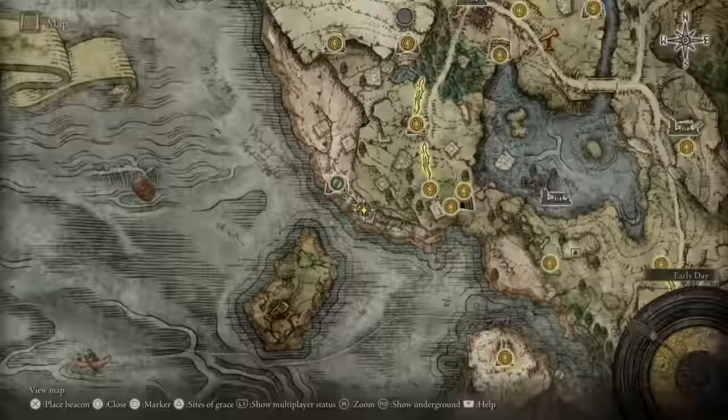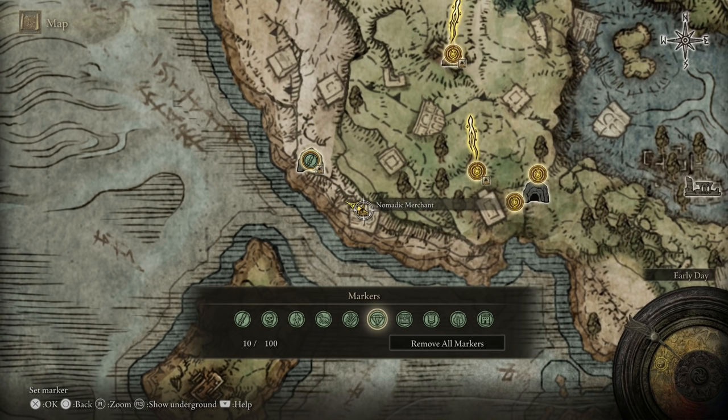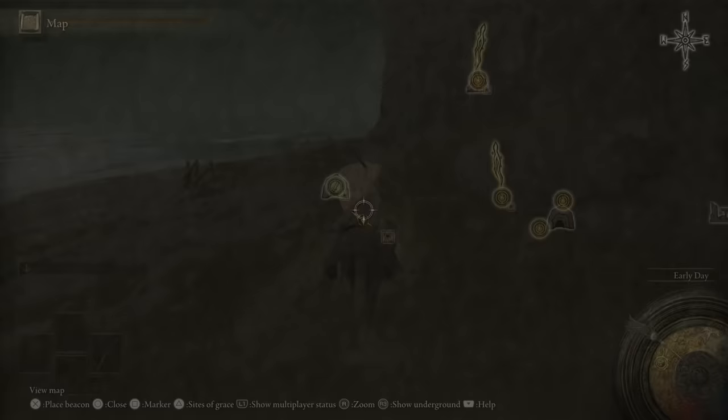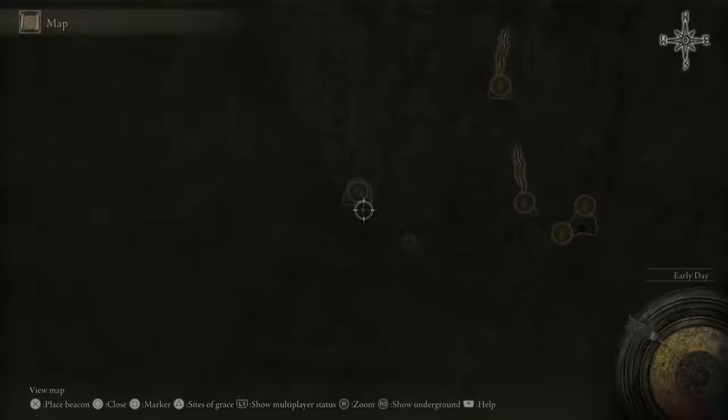I'm also buying some arrows just in case. I love the update because if you remember I put a marker here — I can get rid of that now. You can still use the marker if you didn't buy everything you wanted from the merchant, but now that the update is out, when you talk to him he's always on the map. That's a big change and I love it.